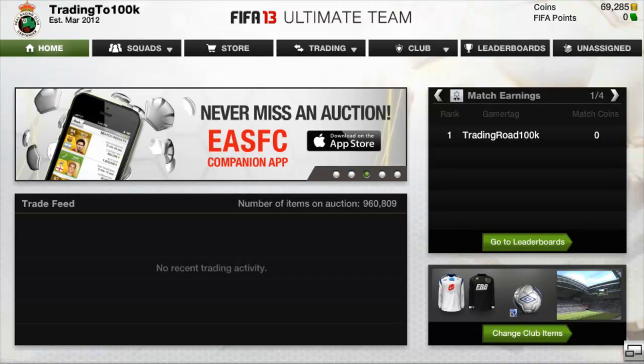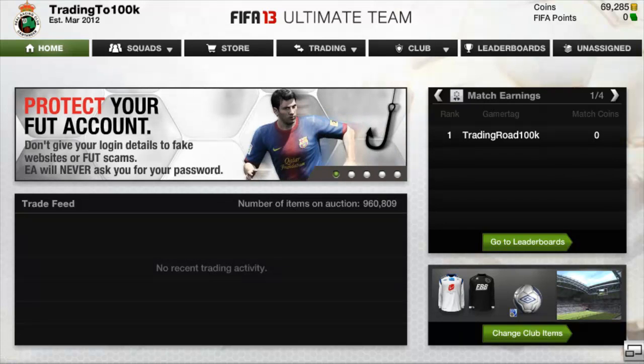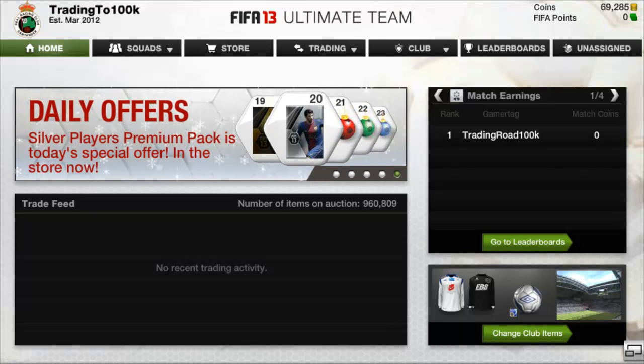What is going on guys, and welcome to episode 7 of Trading to 100k. The total coins is nearly 70,000. You're probably going to get all this extra coins from the last episode — you get free gifts when you sign into the web app. From EA, like a Christmas gift or something. On my main account I got 5,000 coins; on this account I got 1,000 coins.